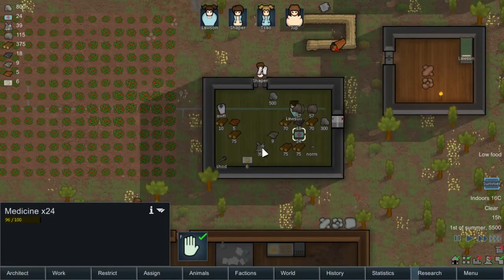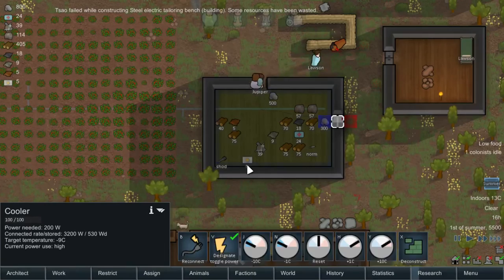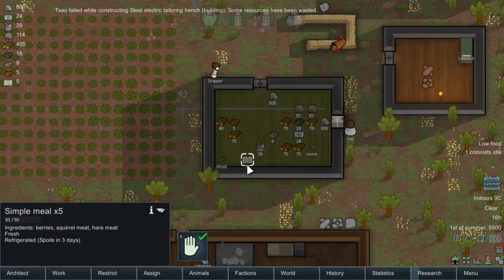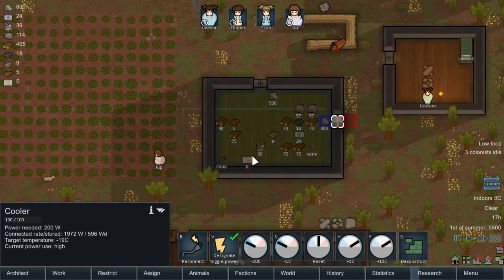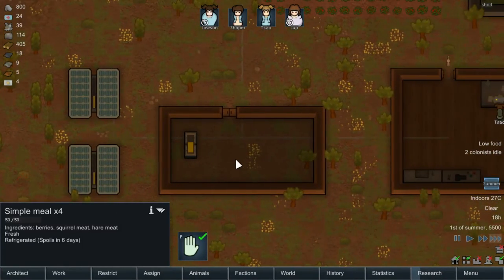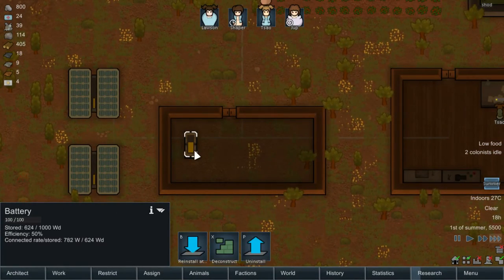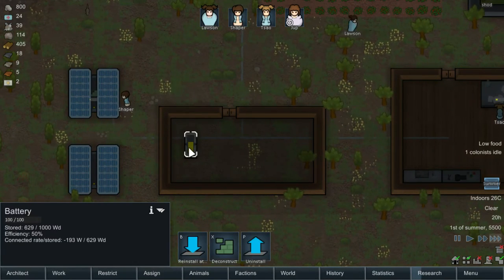Now we're going to try and cool things off in here, make it a little cooler. There we go — it's now refrigerated, which is going to keep things from being spoiled. I think the problem is that we have two solar generators — let's see if that affects the efficiency.